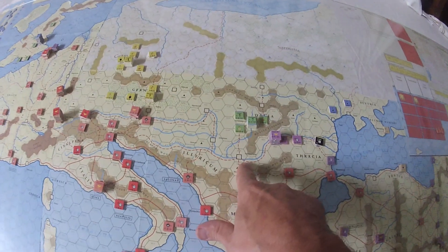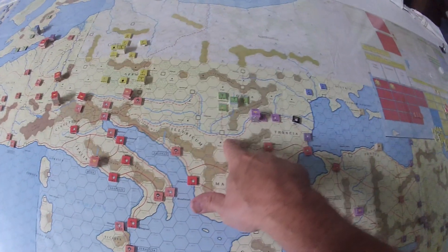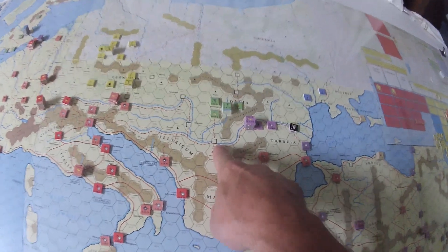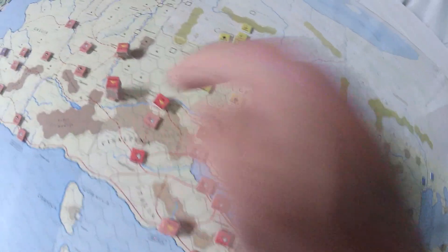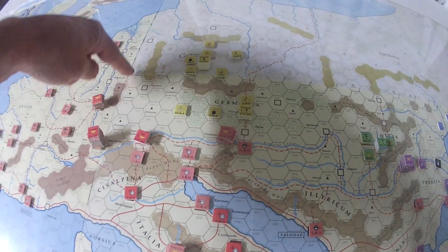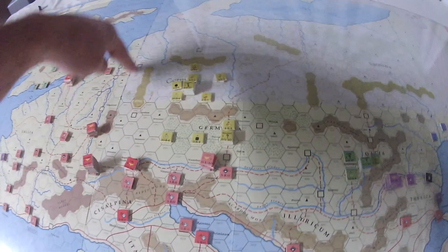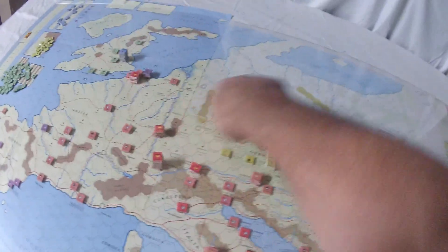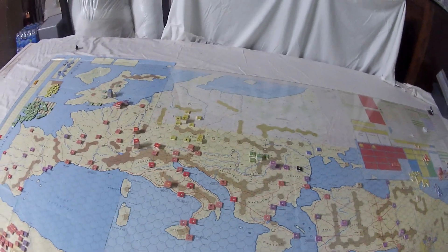In my Pax Romana scenario, none of these barbarian forces are allowed to move until the Romans cross the Danube River or enter the Germania board. As soon as the Romans move north of that river and enter Germania, these barbarian units can start moving.